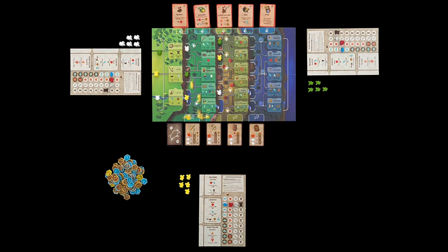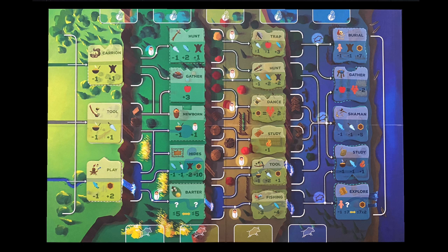Once everyone is ready to start, you'll take your turns in clockwise order. On your turn, you'll either perform an action or rest. To perform an action, move one meeple from a ready area along the path onto an action tile, then pay and/or collect the resources shown. As a child, your actions will be limited — spend a tool to catch meat, and so on.